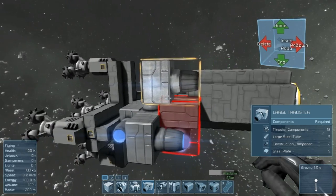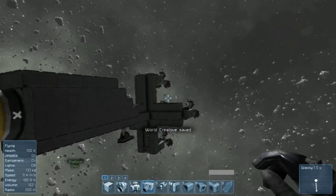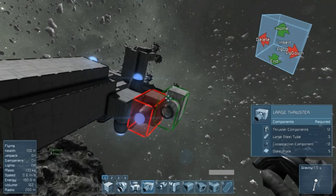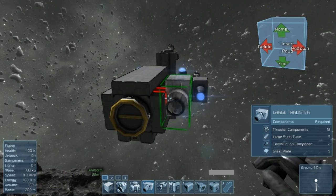Let's go to the other side and place some thrusters there — I'll be back when I get that done. Alright, now we have both of our side thrusters set. Let's get our retro thrusters put on.